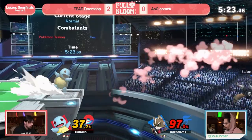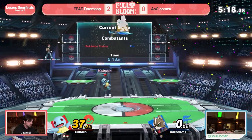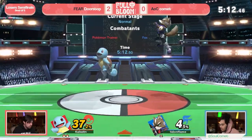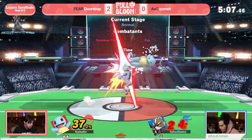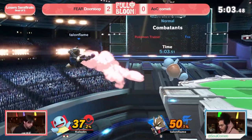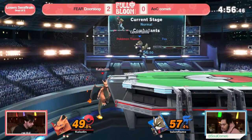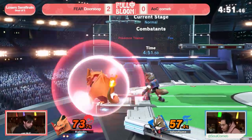Oh man, just rinse and repeat over and over again. Doorstop literally putting out the flames on Comet's momentum and his Firefox recovery — that was such a rough spot. Great conditioning from Doorstop too: he kept sending him out horizontally, not super far but enough to discourage using illusion. And Comet just might have mistepped and forgot that water gun is a huge problem.